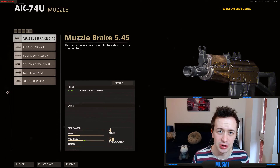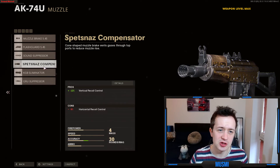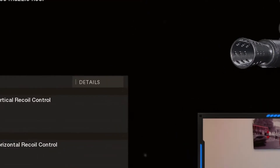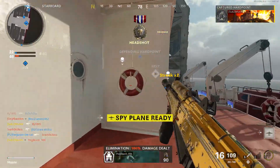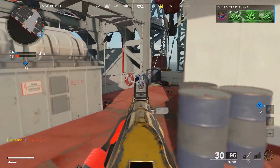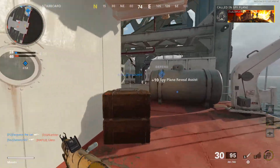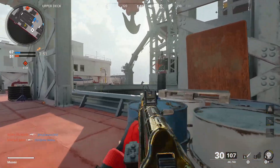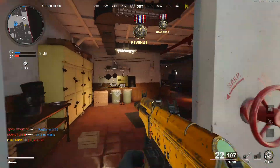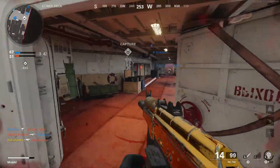On the muzzle there are two main attachments you can use. The best option for Cold War multiplayer is the Spetsnaz Compensator. This gives you 12% vertical recoil control at the cost of 8% horizontal recoil control. This attachment is fantastic — the vertical recoil control means this gun turns into a beam, your bullets fire in a perfectly straight line, and you don't really need to do much recoil control at all. It makes the recoil more consistent for basically all ranges, meaning you can take fights at 50 meters plus, which is considerable for an SMG, and you can beat players using assault rifles.